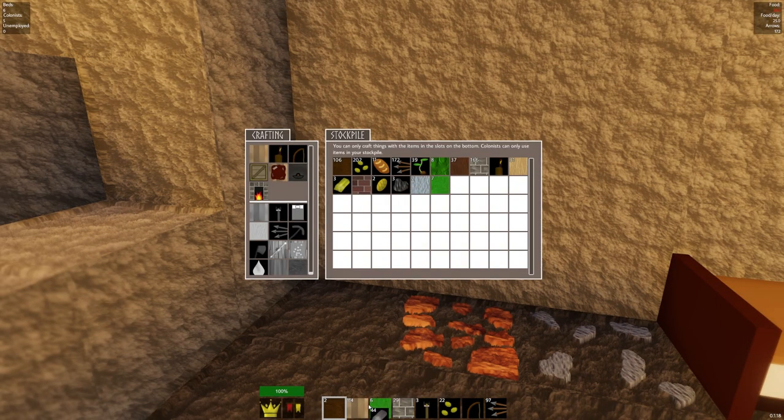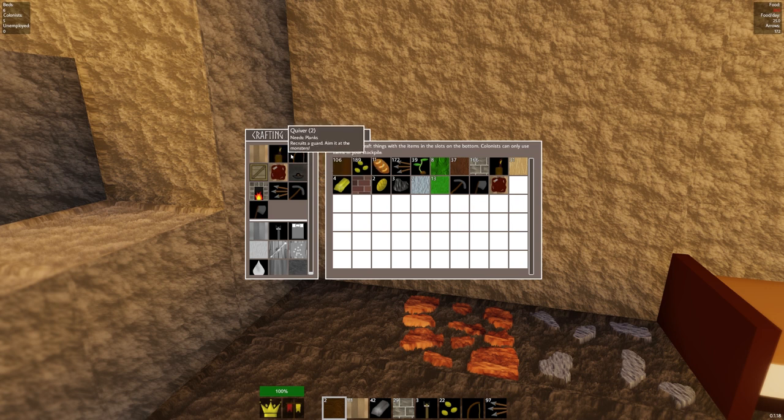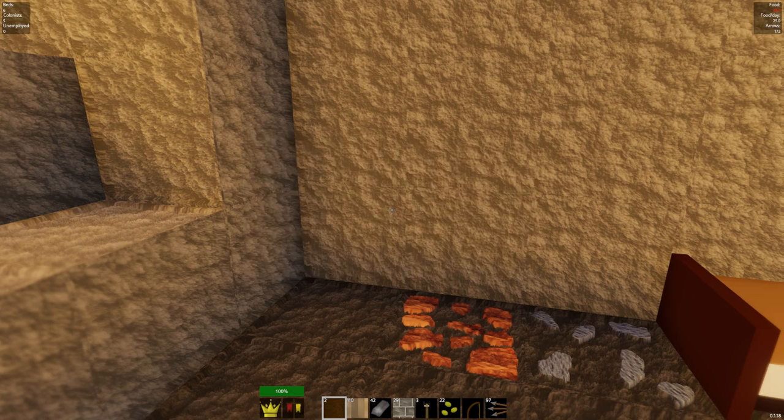Now what I want to make out of this is a pickaxe. We'll place it in the stockpile. I might as well make one of these, and I might as well make a workbench. I think I might make another crate, just because I can. And I think we're good. What is this thing? Linseed oil. Okay, I don't know how to make that yet.